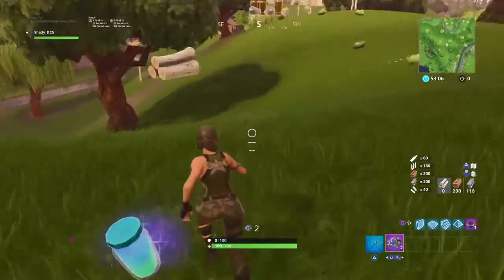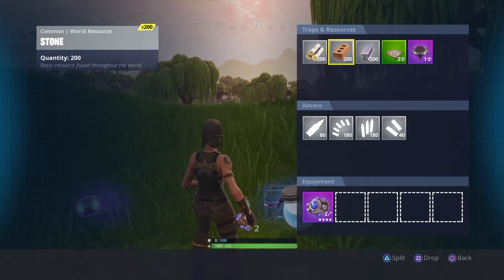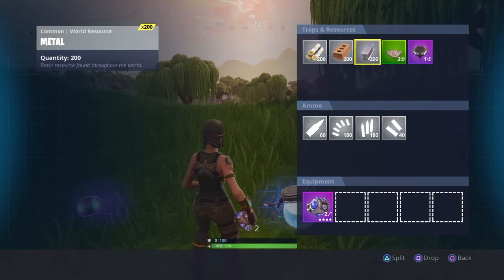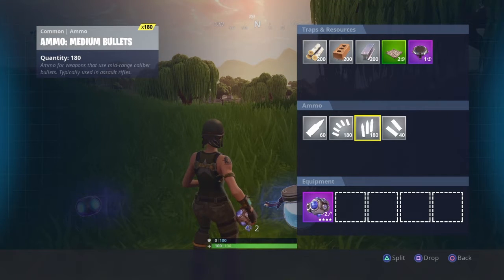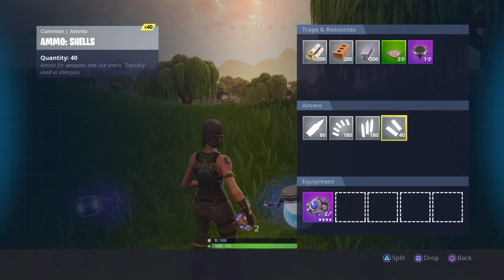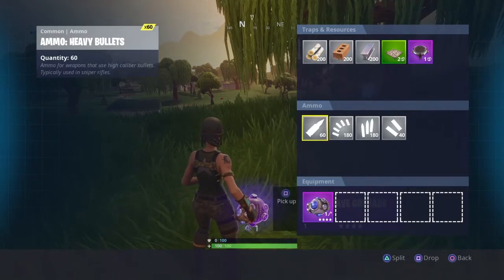Without using the shockwave grenade, I got 200 wood, 200 brick, 200 metal, 60 ammo on the heavy, light, and medium, 180 and 40 on the shotgun ammo.